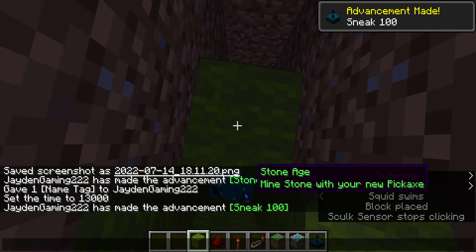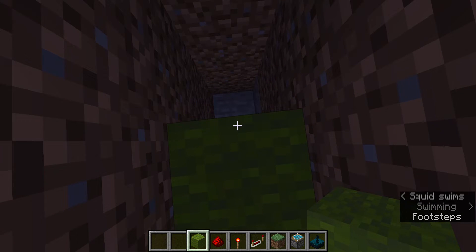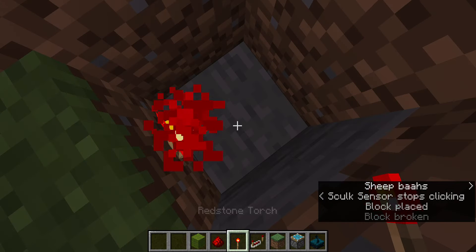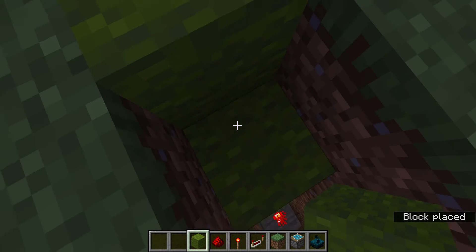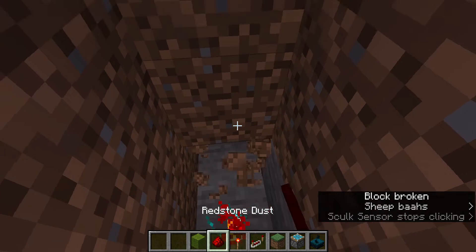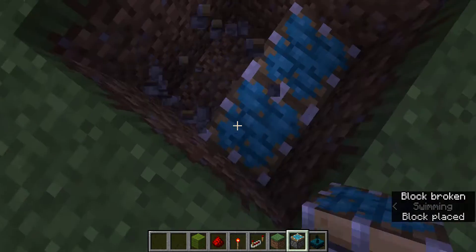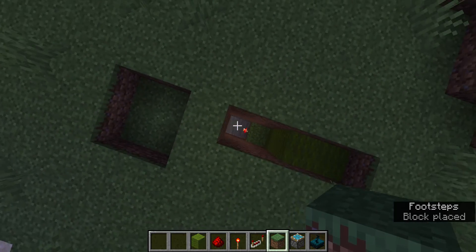New achievement: 'Sneak 100 times near a skulk sensor or warden to prevent it from detecting you.' You're gonna have this going into a block — can be any block — and then that's gonna have a redstone torch on it. For the build, I suggest you cover the entire thing basically, because it's gonna be really annoying when you're trying to work on your building. This is the area you want removed, so you're gonna have your sticky pistons a block lower than necessary, so it looks like that until you activate it.